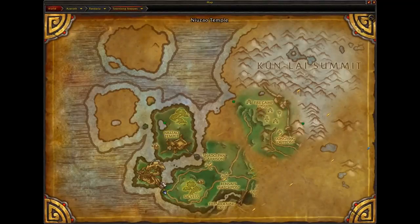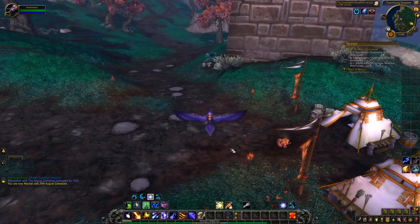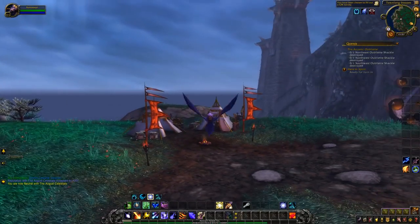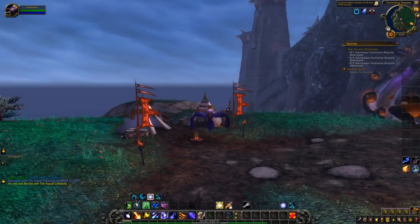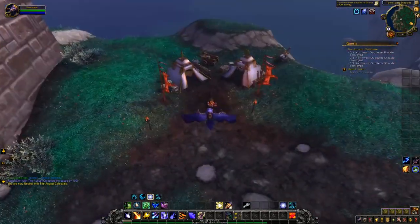We are located in Townlong Steppes in Pandaria, right at the top where the big tree is. There is one mob that spawns here that drops arguably the best loot you can get, and it is the Zandalari Warbringer. The Zandalari Warbringer is basically sitting on a giant triceratops and drops a giant satchel containing mats, goods, herbs — all the way up to the mount I mentioned earlier. His respawn time is anywhere between 45 minutes and one hour.